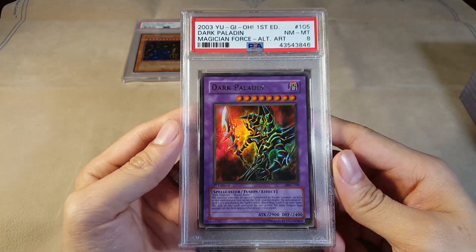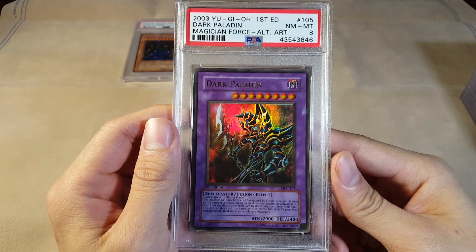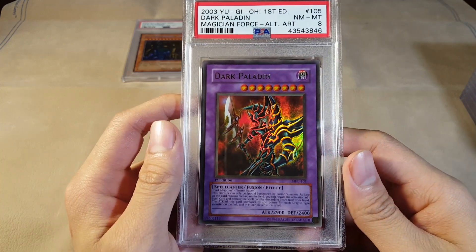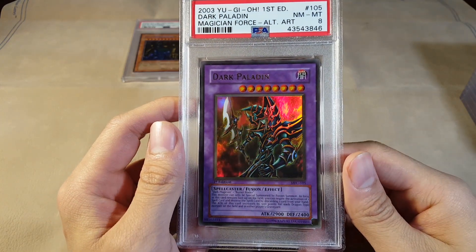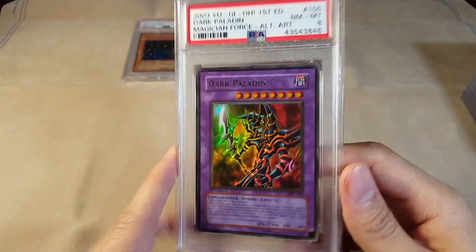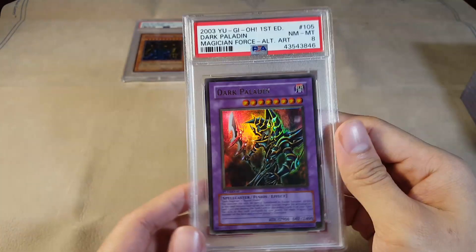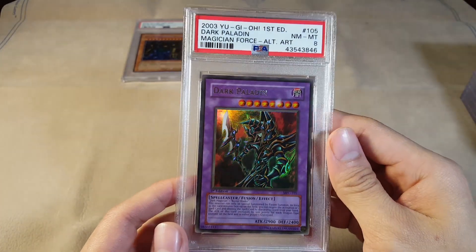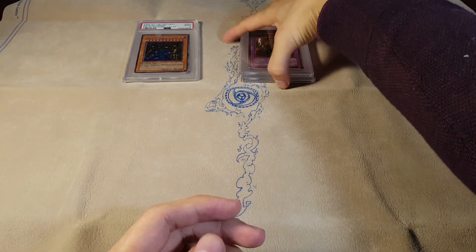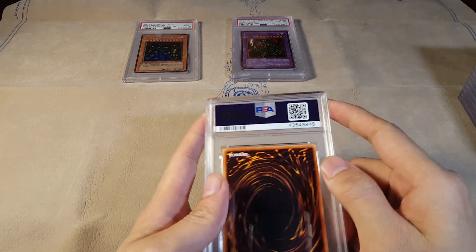We've got a Near Mint to Mint 8 Dark Paladin — the alternate art. This card, as you may all know, is super rare, very difficult to find. One of those cards that I would have called maybe a couple of months ago almost like a Shonen Jump prize card, but due to recent information there's been more of these graded. Near Mint to Mint 8 — not bad. I actually thought it could have pulled a 9, but it's okay, still a very rare card.